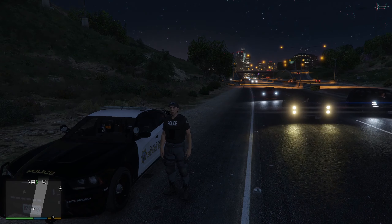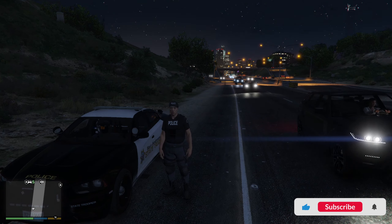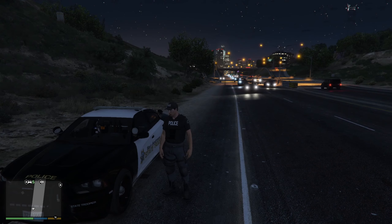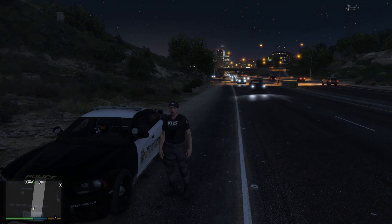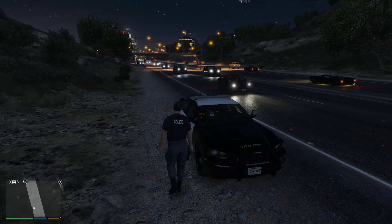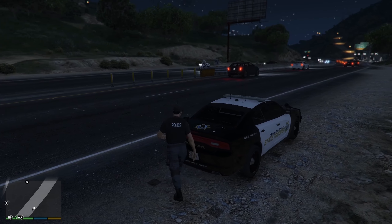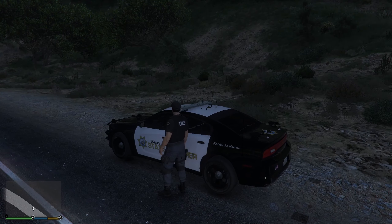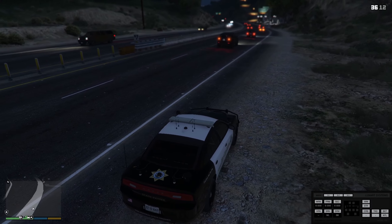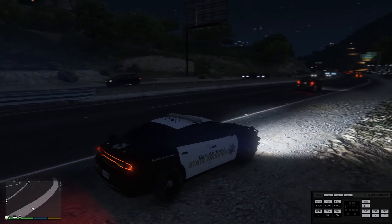Hey, what's up guys, I'm back with another episode of LSPDFR. Today I'm going to be doing more of a patrol near the highway, maybe setting up some speed traps, and if I get some callouts I'm going to stick to ones closer to the highway. I also got a charger today — I think it might be a 2017. I'm still sticking with the pack I was in last episode, but using a charger this time. No partner either, just patrolling the highway throughout the whole map.